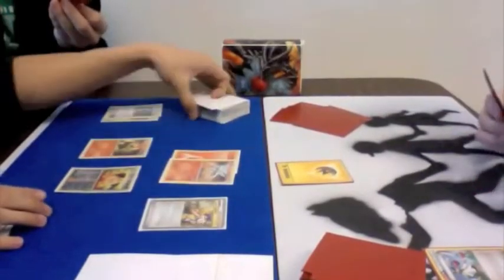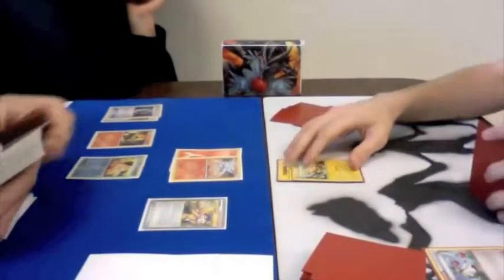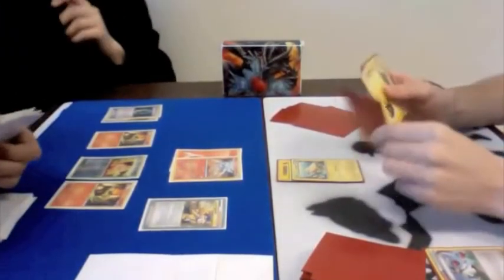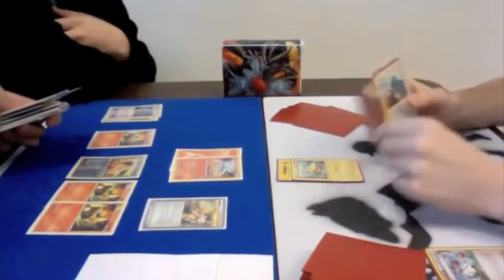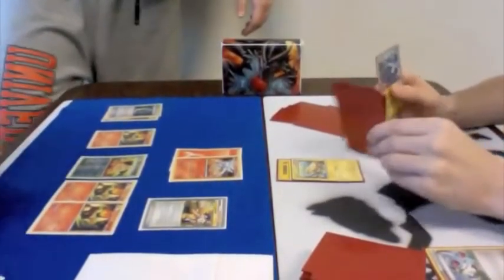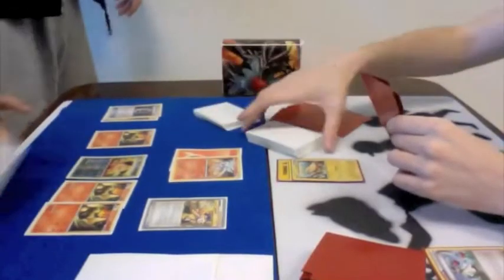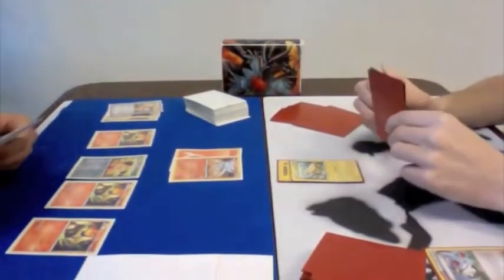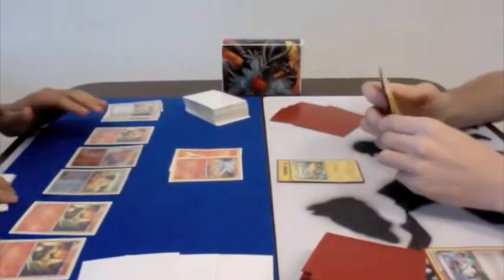I chose to pass instead of using Thunder Wave because I'm afraid that if I miss the paralyzation, I know he runs three Plus Power. He'd just have to attach the Fire Energy and Plus Power me for the KO. At the same time, he could get the turn two Typhlosion and end up Blue Flaring me, or even After Burner could just take the KO there — or After Burner and then Plus Powering. Really, there's any combination of ways it could go down, so I just chose not to attack. It probably doesn't make that big a deal with or without the 10 damage I add to him.